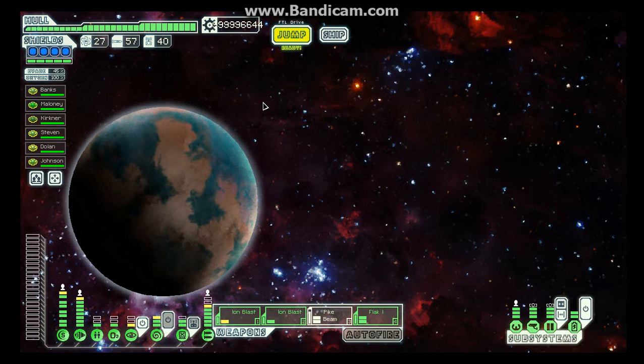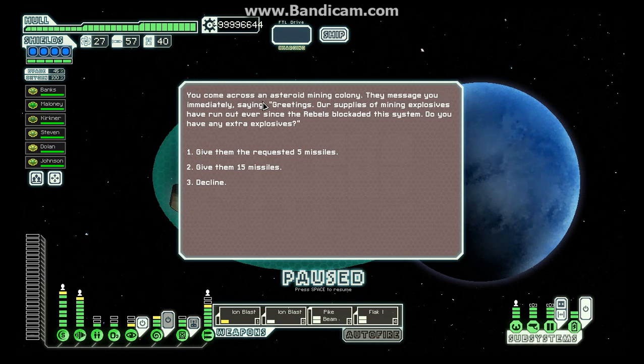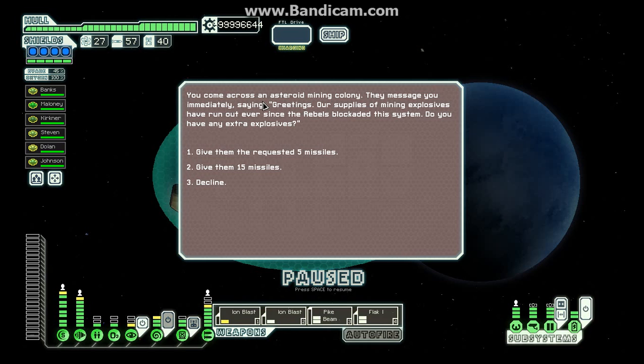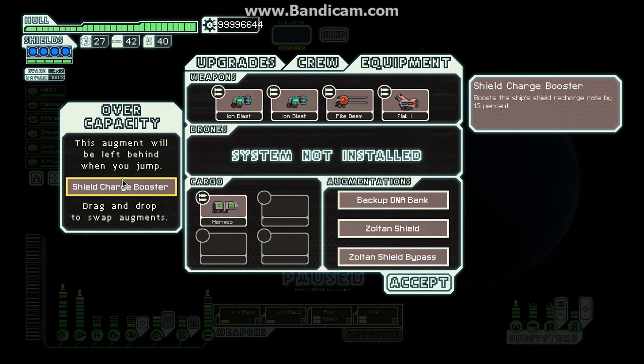We have power beyond power — if you guys don't get that reference, you guys are too young, you probably shouldn't even be on Facebook. Give them a shield charge booster — boost the ship shield recharge rate by 15%.